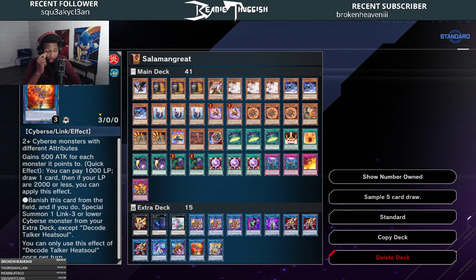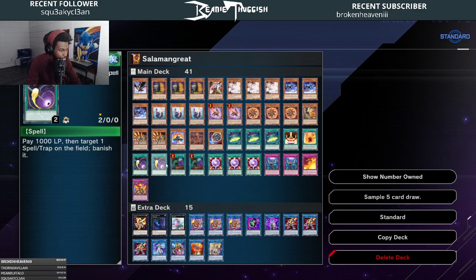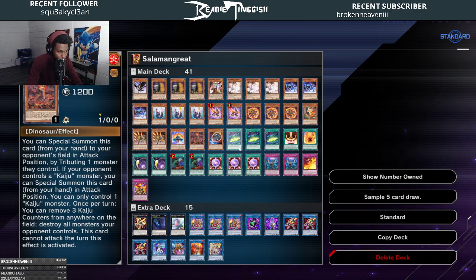Decode Talker Heatsoul — I think it's a staple for the deck now. There are a lot of turns where you're sitting on two or three hand traps and a Cosmic Cyclone or Infinite Impermanence you can set. Then you make Heatsoul to draw two cards — one during your turn and one during your opponent's turn — and have the backup of your Maxx C, DD Crow, Ghost Ogre, Ash, things like that. It'll also draw you into your Cosmic Cyclones and Dogoran so you can continue to break boards.